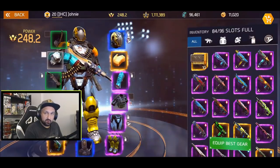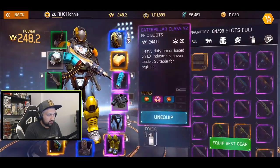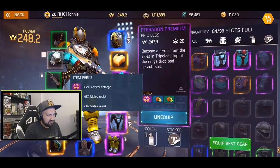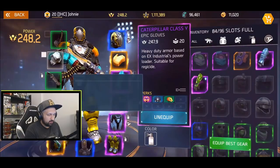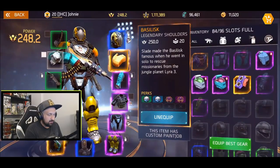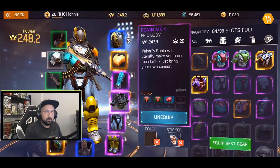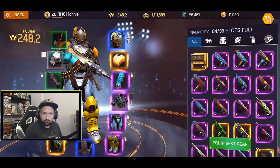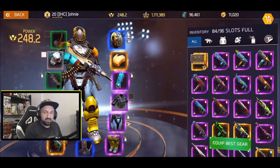For the gear, you want to deal as much damage as possible, so you should go with crit damage on the boots, crit damage on the pants, and crit damage on the gloves. If you have crit damage shoulders you should use them too. For the chest, go with whatever you like — I'm a big fan of extra health percentage, but it's a matter of preference.